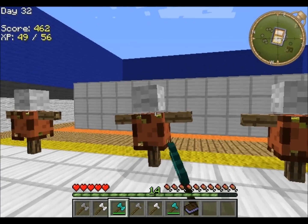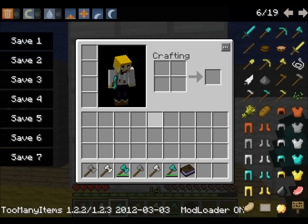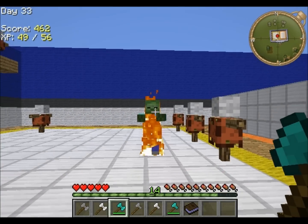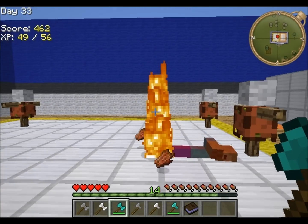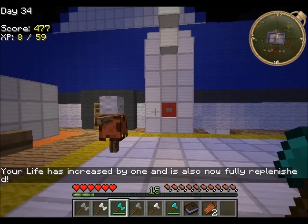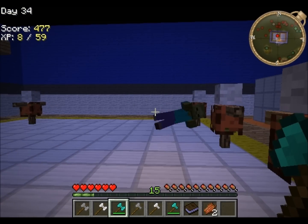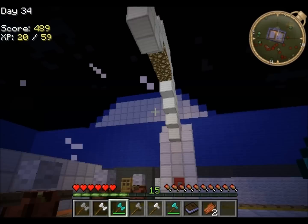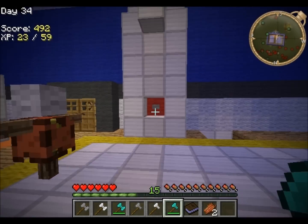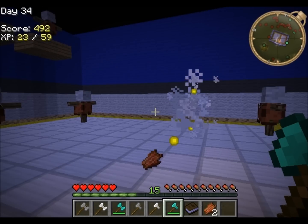Battle Axes do a lot of damage. They are probably one of the most powerful weapons in this entire mod. Let me set it to easy and night time so we can spawn a zombie. This Battle Axe will kill it in two hits — whether that has anything to do with fall damage or not, I'm not entirely sure. However, when you hit it with a diamond axe one time, they are low. So it is considerably more powerful.